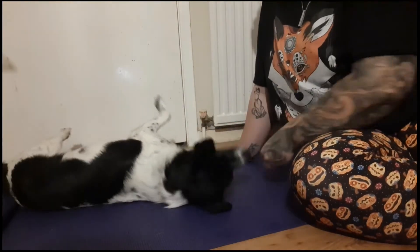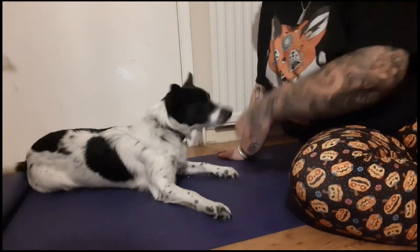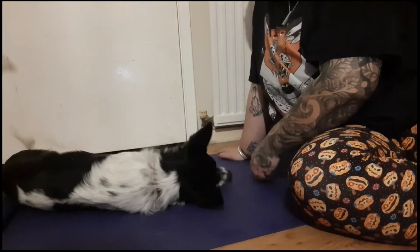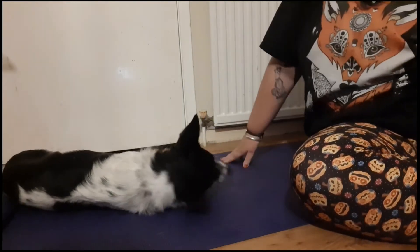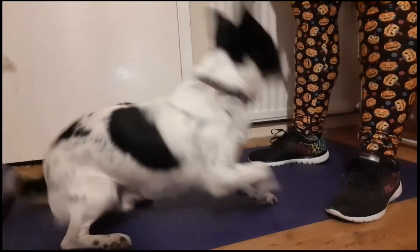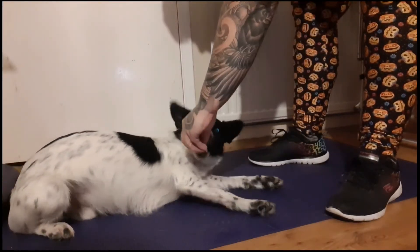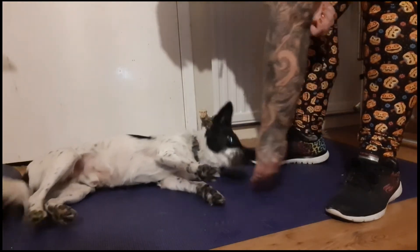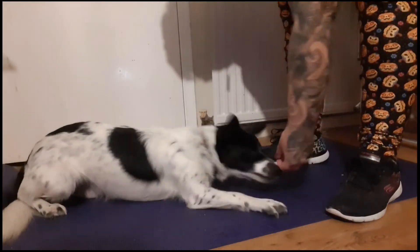We're saying 'dead' to him and dropping those treats on the floor. Once we've done a few sessions sitting beside the dog and it's getting more consistent, we need to look at standing up. Standing up is a big change for the dog, so I'm going to continue luring Neville into the dead position and keep rewarding him between my feet to keep him in position.